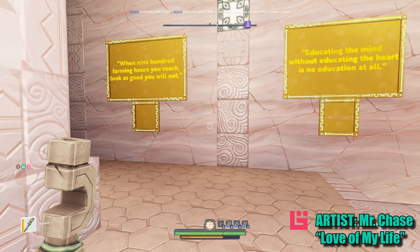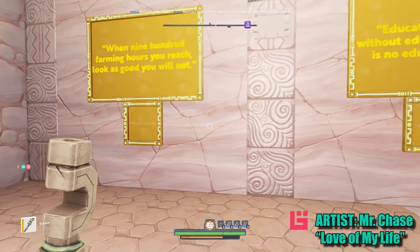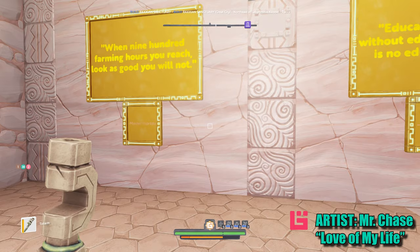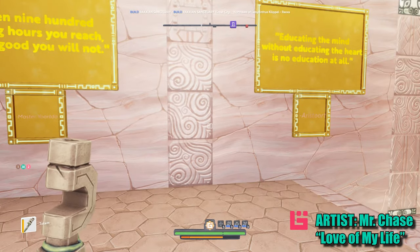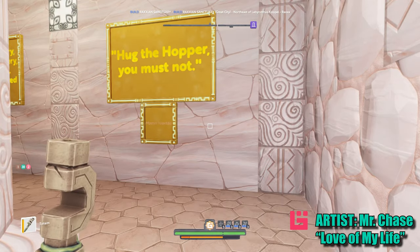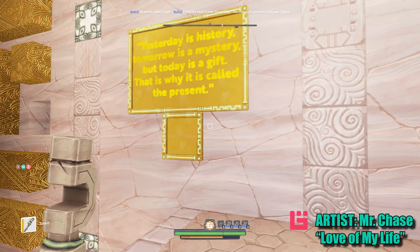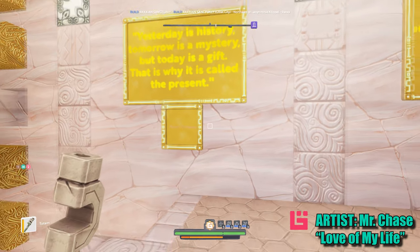When 900 farming hours you reach, look as good as you will, you will not — Master Yortta. Whatever you say, Yortta. Thank you. Another Master Yortta: 'Yesterday is history, tomorrow's anniversary, but today is to give — that's why it's called the present.'